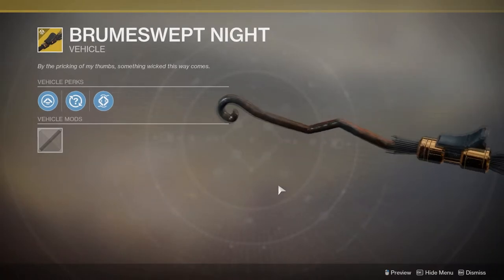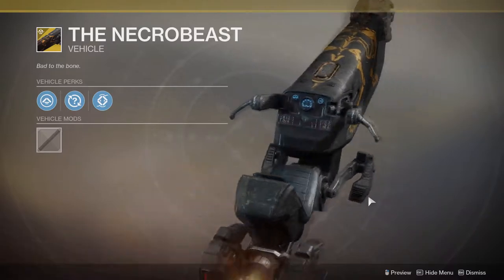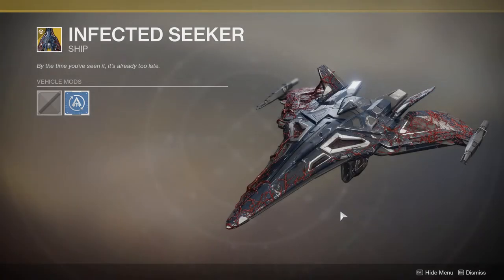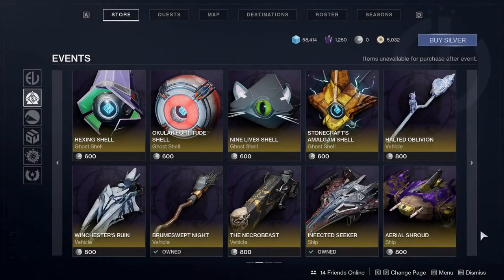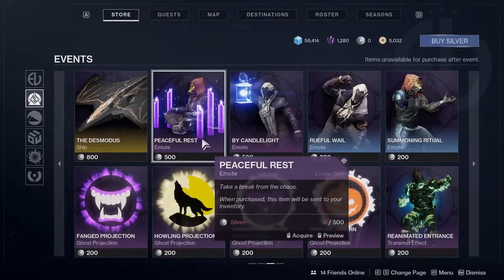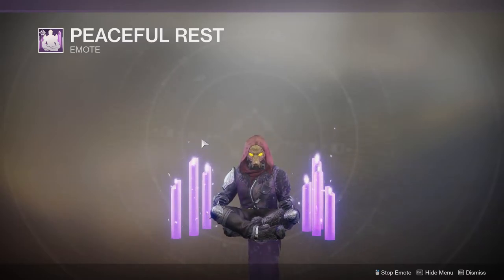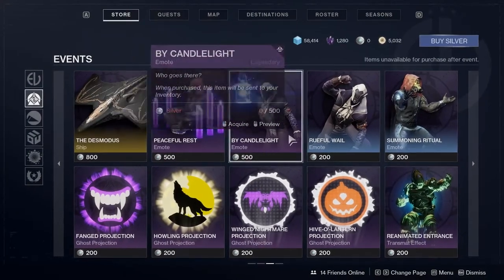The broomstick is available right now for bright dust down there, so if you haven't got it, that's on you. The Necro Beast — I think I have it, maybe I don't, not sure. Infected Seeker I actually do have — this is pretty cool. Aerial Shroud looks bad in my opinion, I don't like how it looks. The only emote I truly like is this one — it's really cool, I like that one a lot. The other ones I just don't really care about.